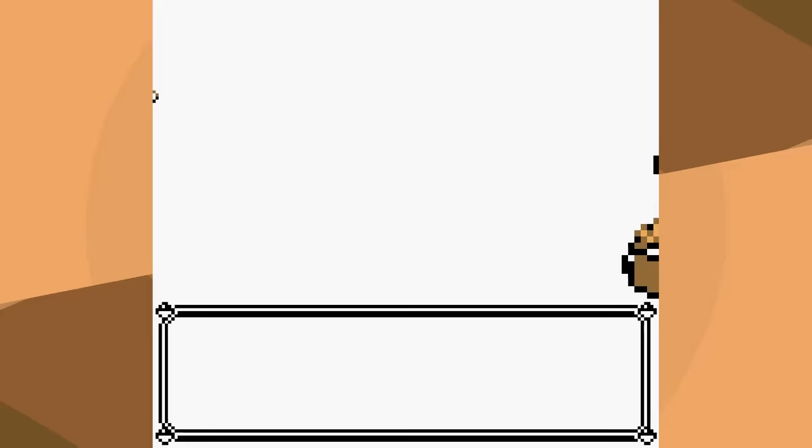The Champion leads with Pidgeot. I use Blizzard because it's more powerful, and it Mirror Moves Blizzard back, but thankfully I don't get Frozen and knock it out with Thunderbolt. I outspeed Alakazam and one-shot with Body Slam — that's huge. We also one-shot Rhydon with Blizzard. Arcanine has Ember but thankfully it doesn't burn, and we knock it out with Body Slam. Exegcute has high special so I go for Body Slam, and Hypnosis misses. Fully paralyzed with Body Slam. Thunderbolt on Blastoise — it goes for Blizzard instead of Hydro Pump. Some really good luck in the last two battles, but a win is a win.